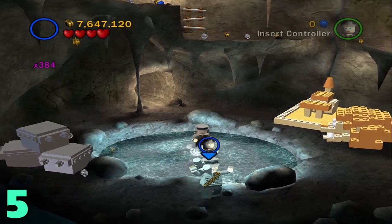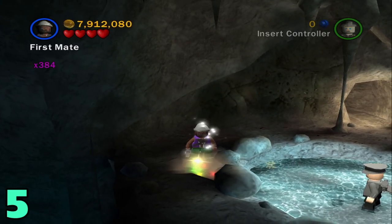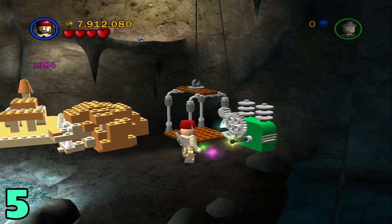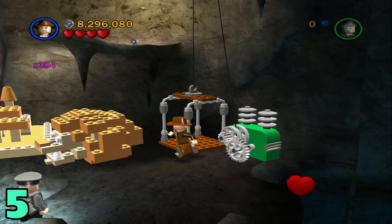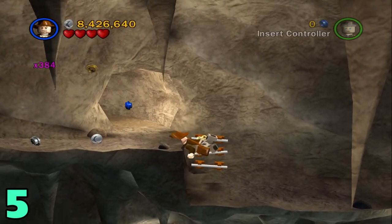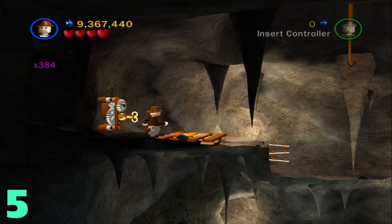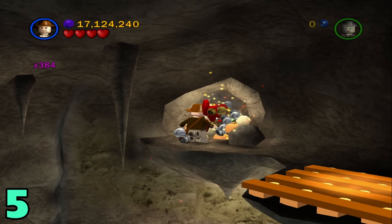For artifact number five, it's in the same area. Switch to someone with an explosive weapon, blow that up, then dig out this key. Come to the right side — keep the shovel out. Build up this machine to start the elevator, wait for it to come back down and hop on in. Make your way up, put the key inside this little slot here and start turning it. Once that's done, use Indiana Jones to whip across it, get coins, and then destroy this little wall blocking the artifact.